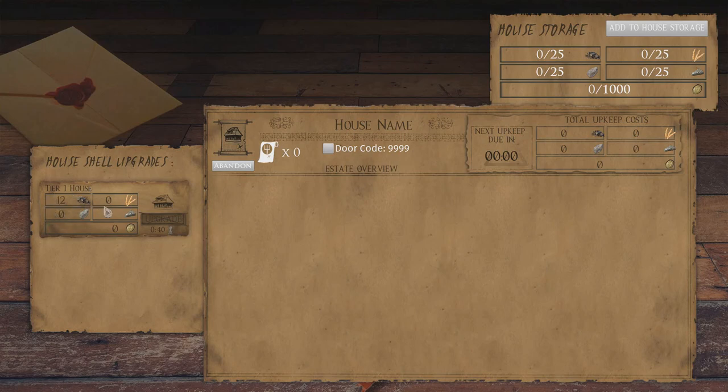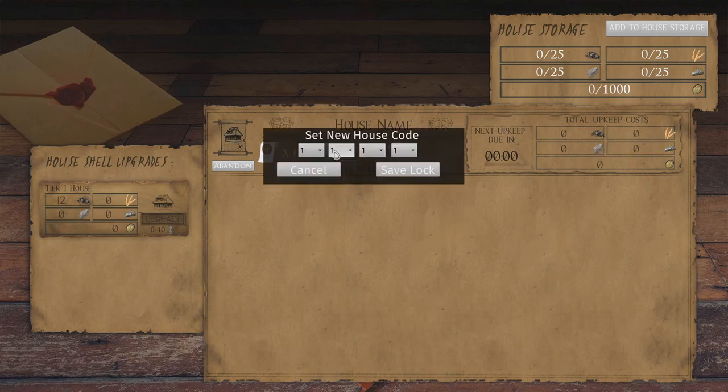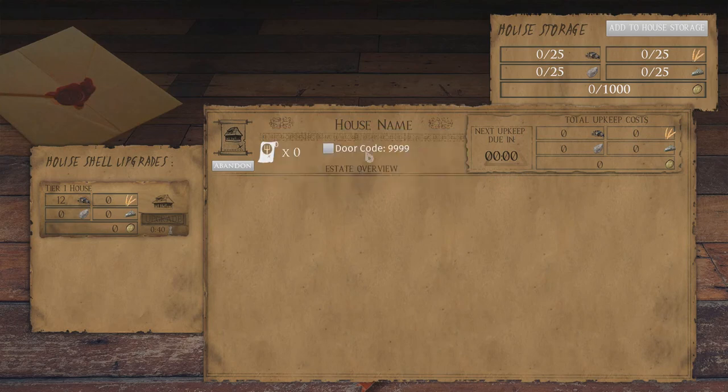To upgrade the tier costs 12 bits of wood. You can store up to 25 bits of wood in the house without any chest. These are the things you can store in the house; they're also used for the upkeep of the house. This tells you how long before you need to pay for your upkeep again — I think it's a bit bugged because I've got wheat I don't think I'm using for upkeep. My door code is shown here; I don't quite like the fact that it shows this.